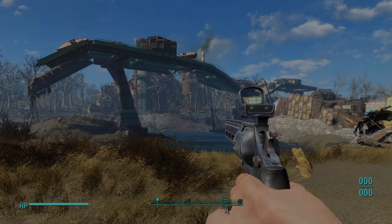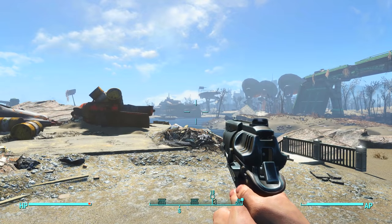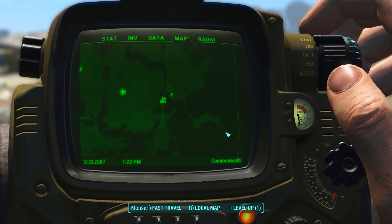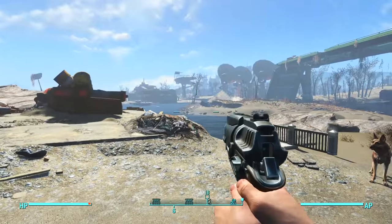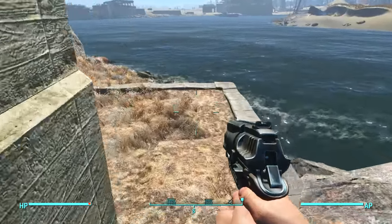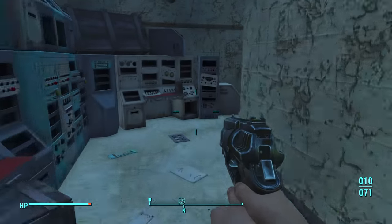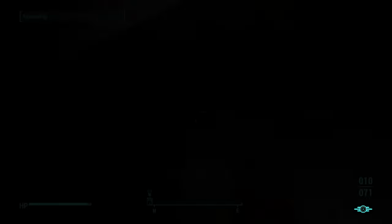Starting off with one of the most powerful handguns available in Fallout 4, this weapon is known as the Gainer. To find this weapon, make your way to this location shown on the map. Finding this weapon is fairly simple and straightforward. Come down these stairs, open this door and go inside the building, and just around the corner there'll be a door leading into the pump house.